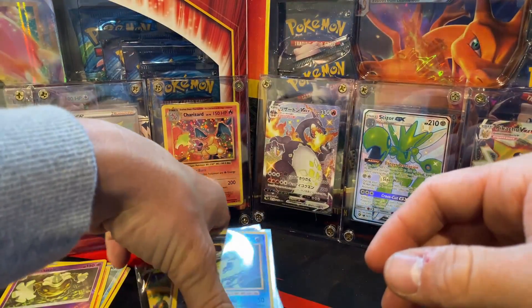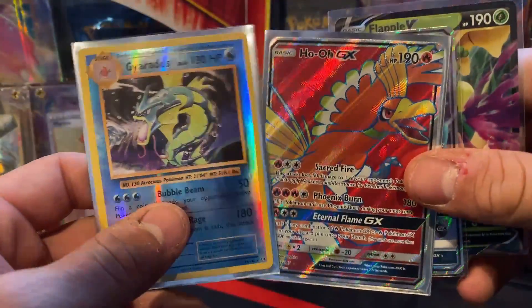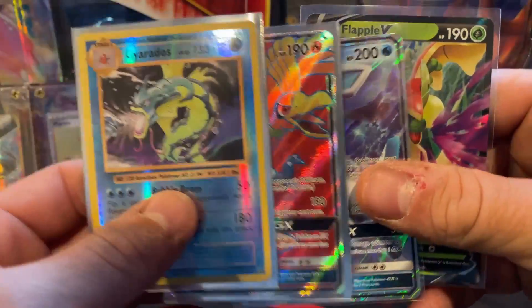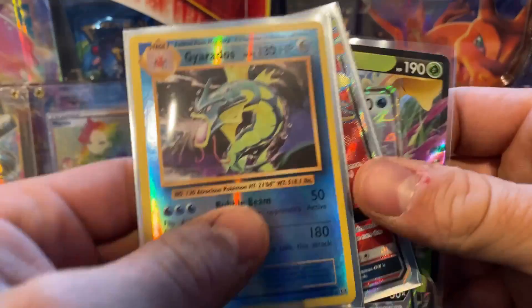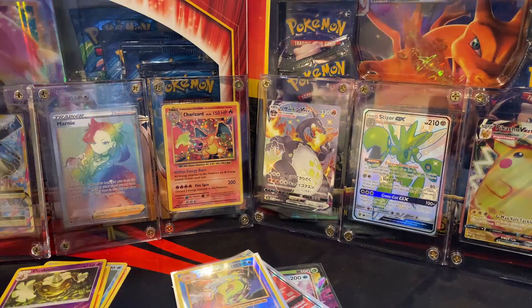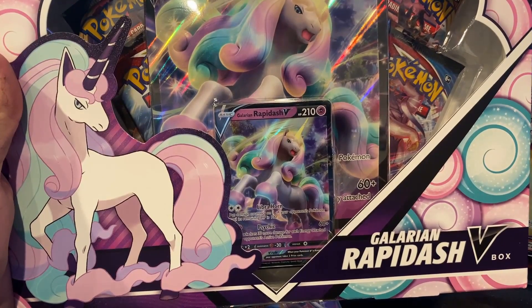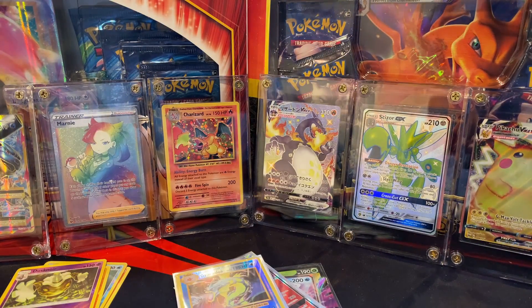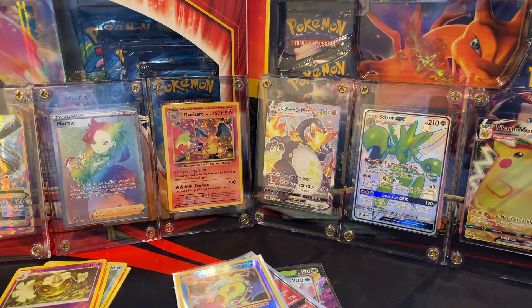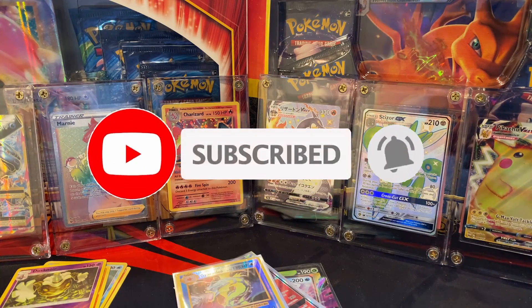Out of the tin we got two pretty good pulls — the Gyarados reverse, the Ho-Oh GX, the Glaceon promo, and then the Flapple V from the Battle Styles pack. Not too bad. Next episode we're going to get into the Rapid Strike Galarian Rapid Strike V-Box — pretty nice, I think there's Battle Styles in there, maybe a Sword and Shield base or a Rebel Clash. Hope you guys enjoyed the video, hit that subscribe, hit that like — catch you guys on the next episode, have a great day.